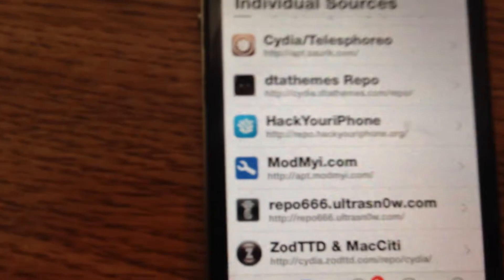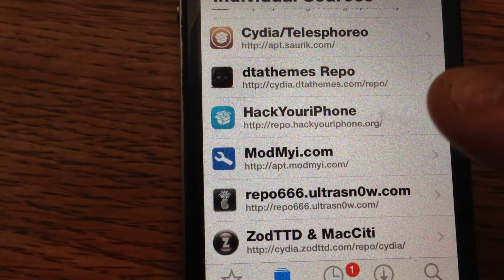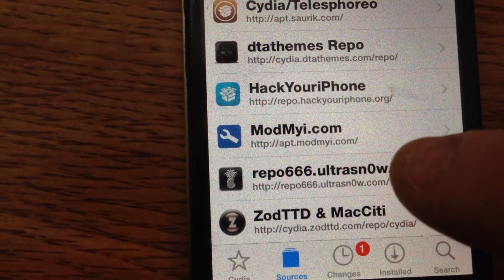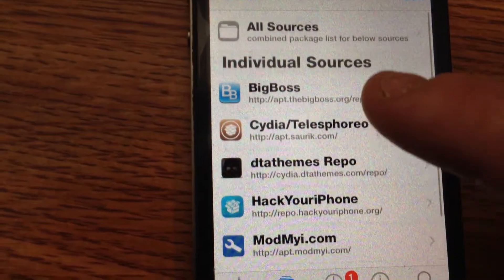DTA Themes Repo. I'm going to have all these ones written down. Hack Your iPhone. Mod My Eye. Repo 666 Ultra Snow with a zero instead of an O. And Zod TTD.